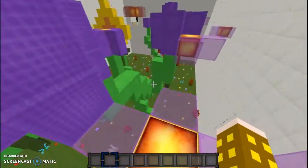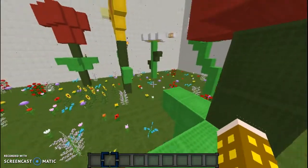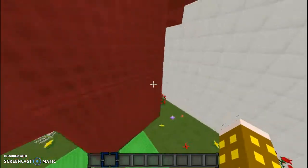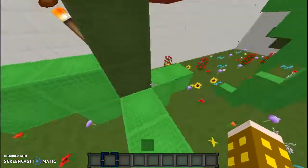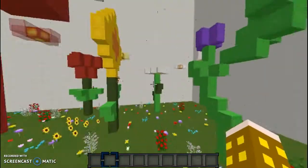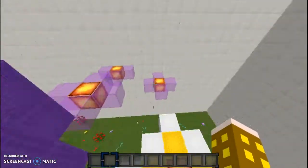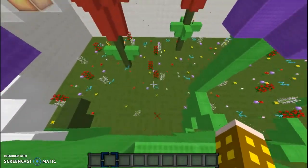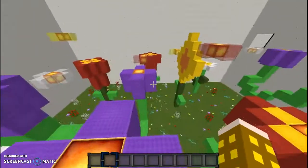This level is a flower-themed level. You sort of just have to find your way around everything, and you are in creative mode. The creator's comment explained that the checkpoint is just the last block you were at — unless you screw up, I think you can go back to the beginning or whatever you want to do. So I'm going to see if I can do this.